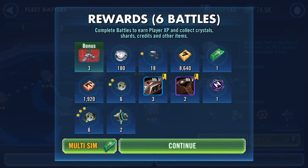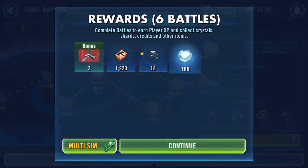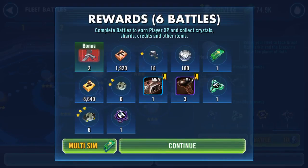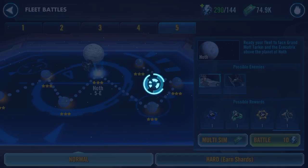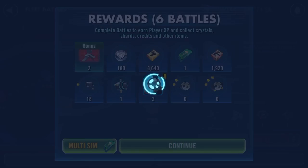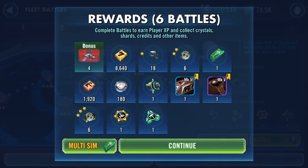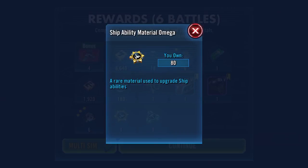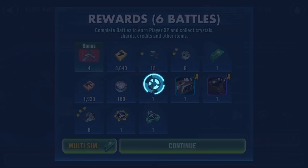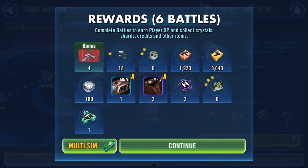Three — two stun gun mats. Two reinforcements. Two — three stun gun mats. One, two — two, one reinforcement mat. Four — one reinforcement mat, one stun gun mat, one ship omega. Four — two stun guns.